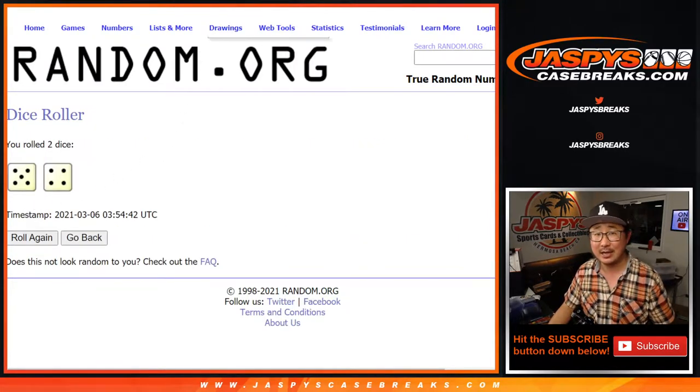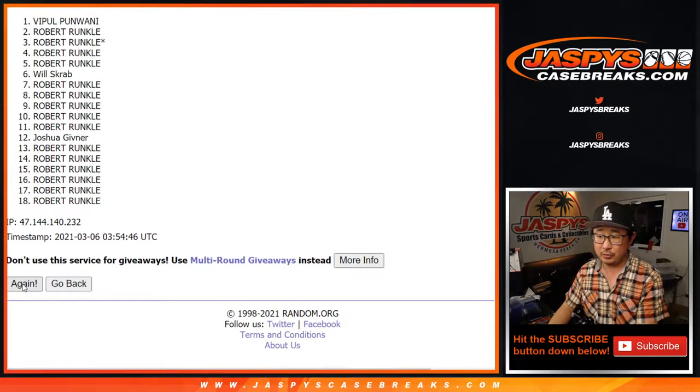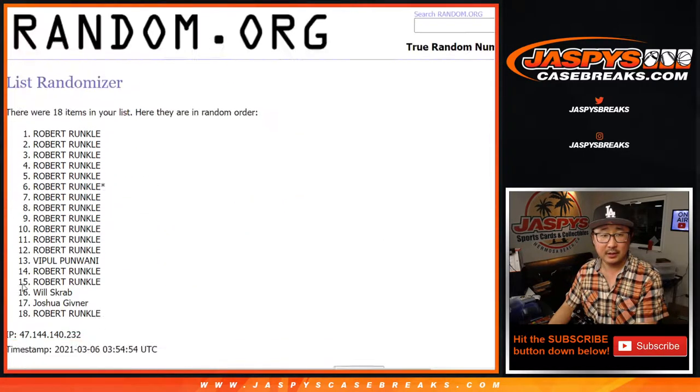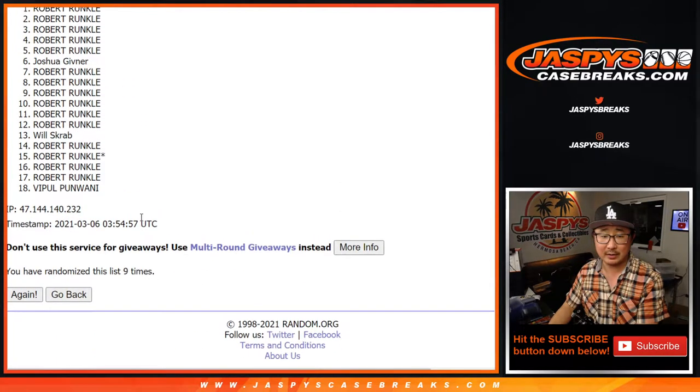Names and clubs nine times — five and a four. One, two, three, four, five, six, seven, eight, and ninth and final time. After nine, we've got Robert down to Vipple.